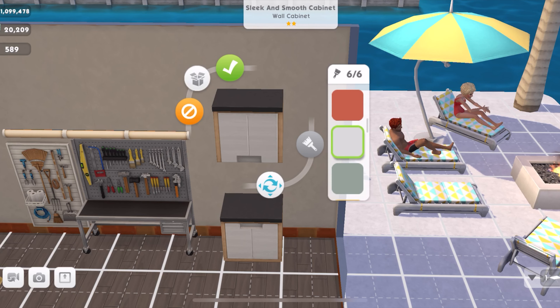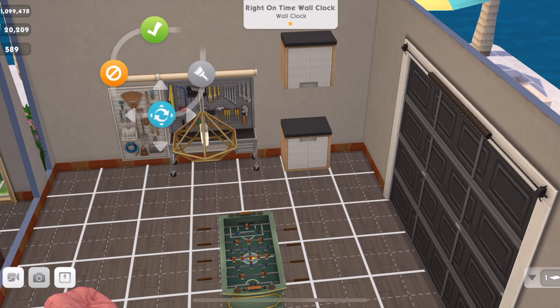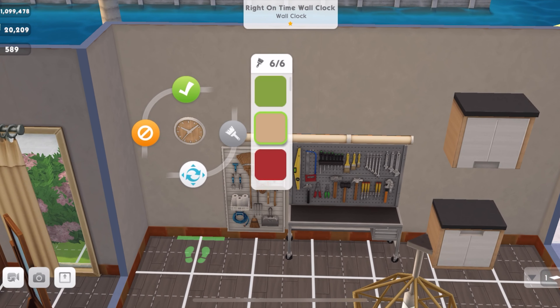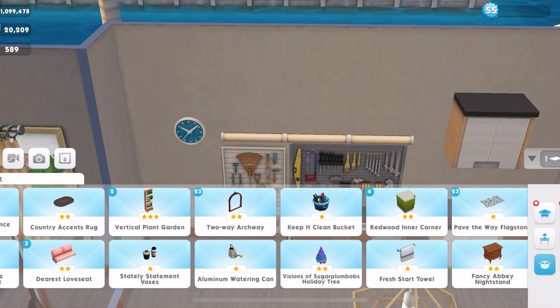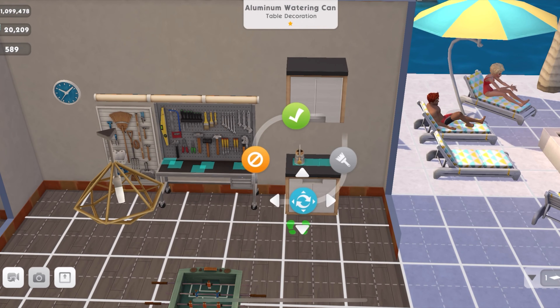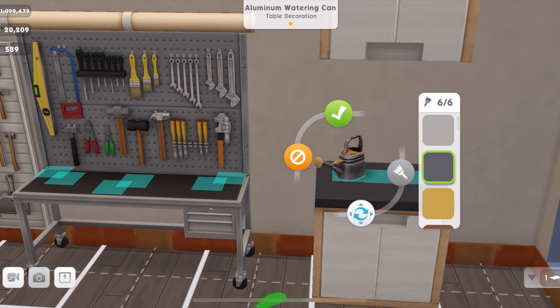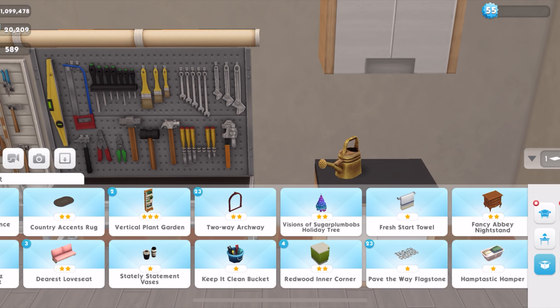We can mix and match but I'll keep it uniform for now. Then we have the right on time wall clock — that's also going in this garage. Just popping it down here — I like that color, it reminds me of the ocean. We have an aluminum watering can, this is cute, and I love that it goes up on a surface. The gold is nice — I'm going to stick with the gold.